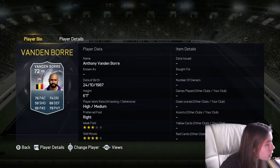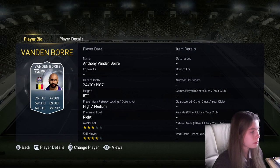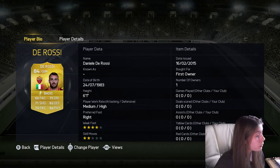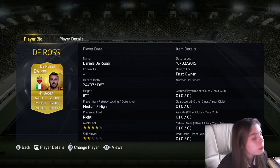Then we've got Vanden Borre — his beard is very big. I was going to put him at centre-back but I found guys with bigger beards, so he's on the bench. And then there's Lovetsy, who's got a nice moustache to go with his beard. And then Dorossi — his beard's a bit bigger and he's a bit ginger.